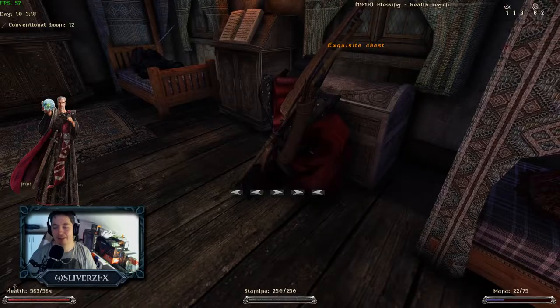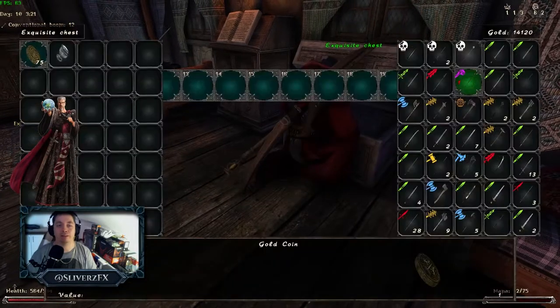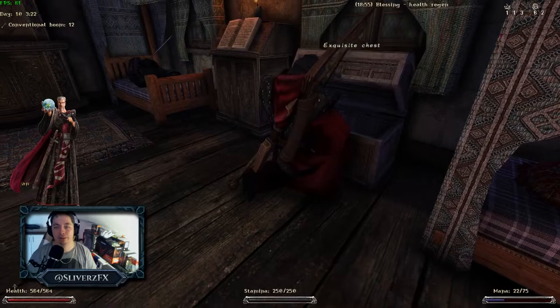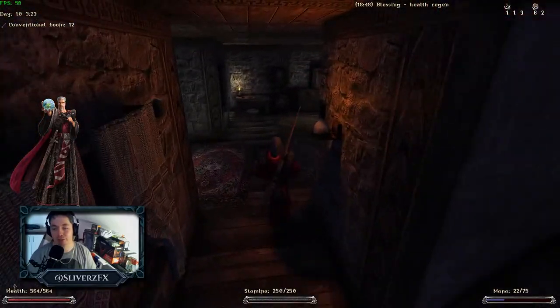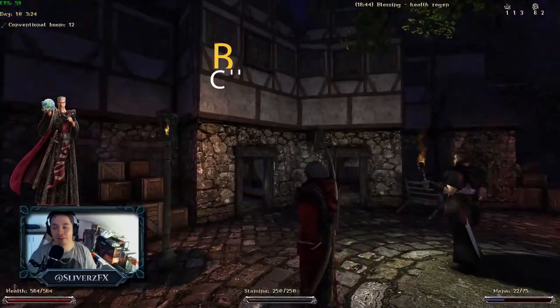Let's open up this lovely little chest. We got it. I wish we had the magic hacking rune — that comes in handy later on, but it takes 75 mana each time you use it, so it's very mana consuming.